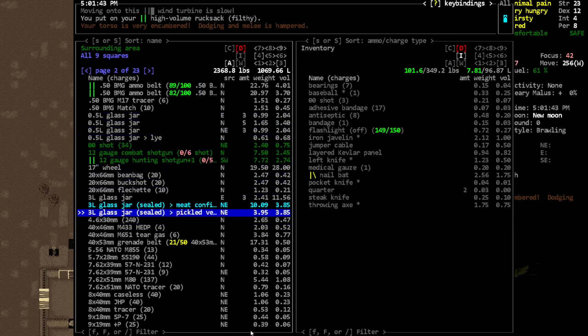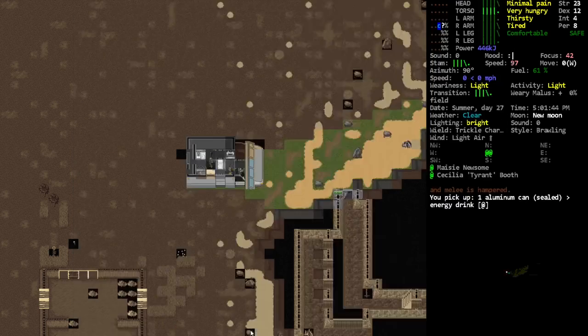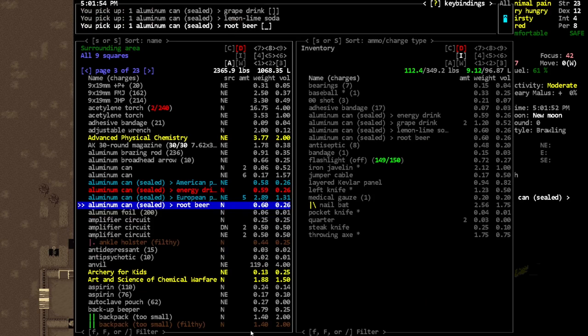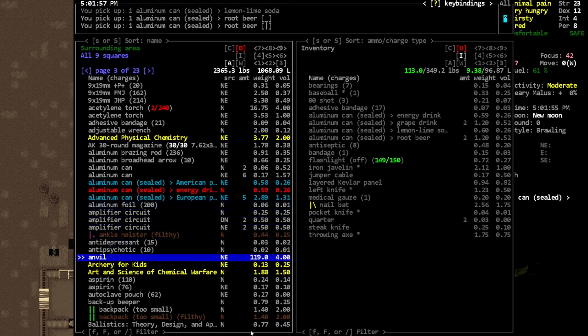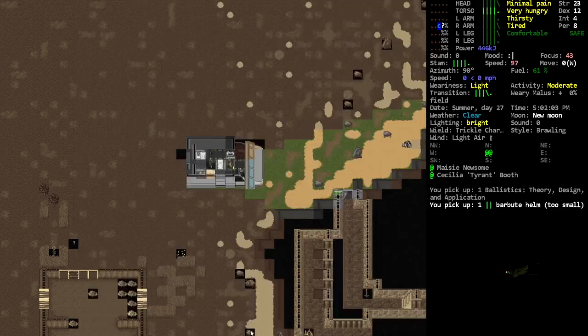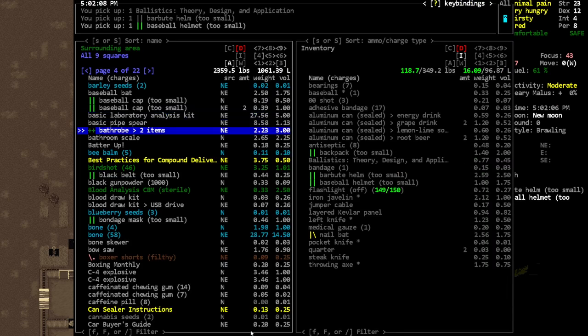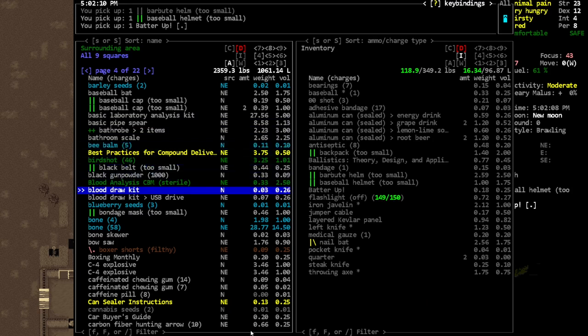Let's see what these guys like. I'm just kind of curious if they want this kind of stuff. Maybe a backpack - and there's a book, and a helmet right there. I think a helmet might be worth something. A baseball helmet - these are super easy for us to craft but let's try that. And we've got some blood draw kits.